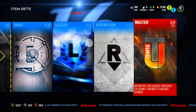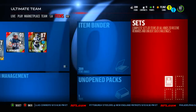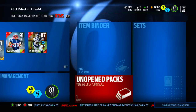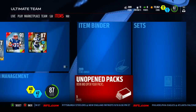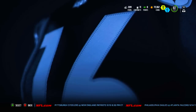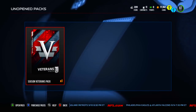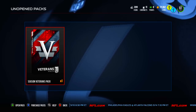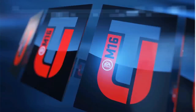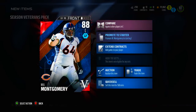We're closing in guys, we are getting there. We're getting these Season Vets and head-to-head master collectibles pretty fast. Let's go for 300 likes on this video — that'd be pretty awesome. Just a couple days after you guys saw my third one, we're going with the fourth one. Can we get Charles Tillman? Can we get Devin Hester? Devin Hester would be sick, I haven't pulled him yet. Let's go — Season's Veteran pack!